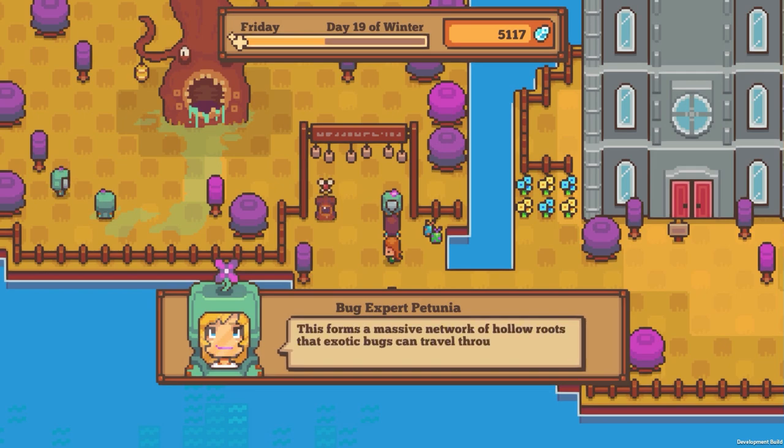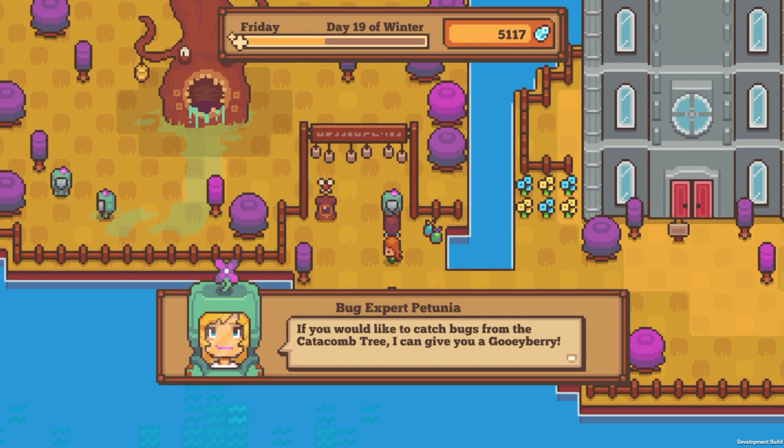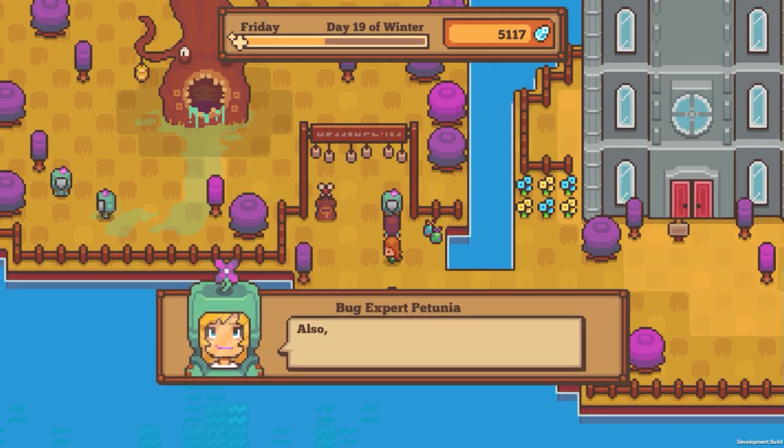Oh that giant thing - I was looking at the tiny thing not seeing the giant monster thing in the back! 'This forms a massive network of hollow roots that exotic bugs can travel through. In other words, we don't know what might come out here. If you'd like to catch bugs from the catacomb tree I can give you a goo berry. The berry excites the catacomb tree and makes the bugs come out. I'll give you a goo berry once you reach level 30 bug catching since this can be potentially dangerous.'